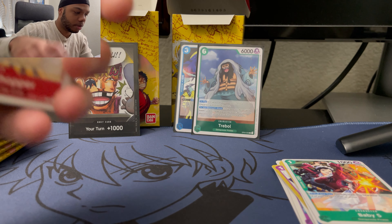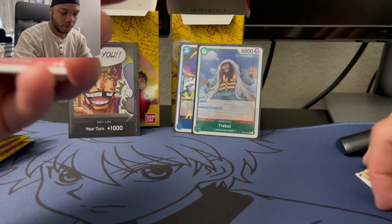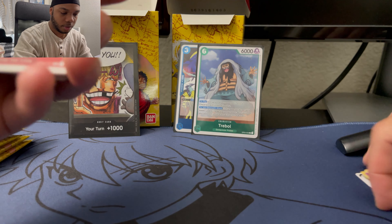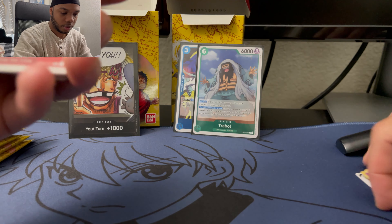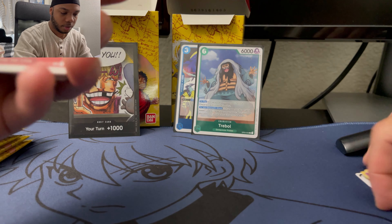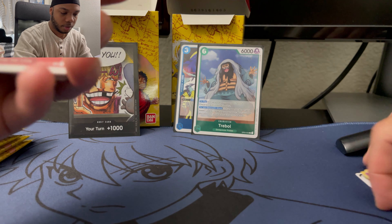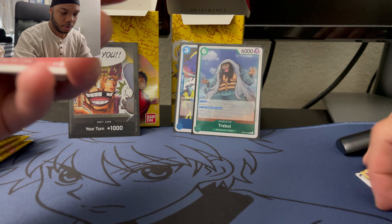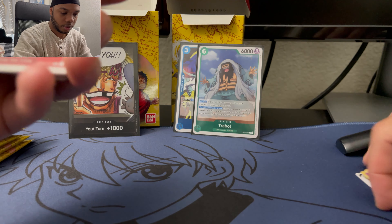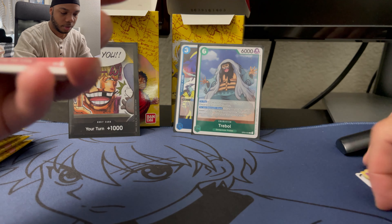Since they're holos, let's go ahead and dome and protector those just to be safe. Cover up 'I Love You' number two. I'm gonna have to go back through those and see if I missed any other holos. No pack trick needed — I guess maybe holos are just in the back by themselves.